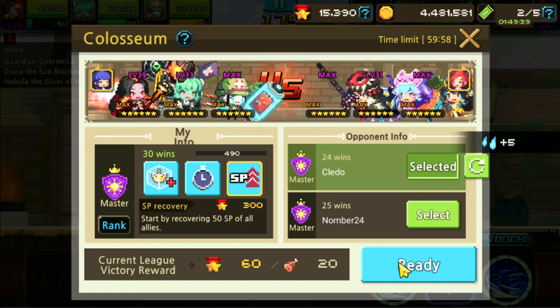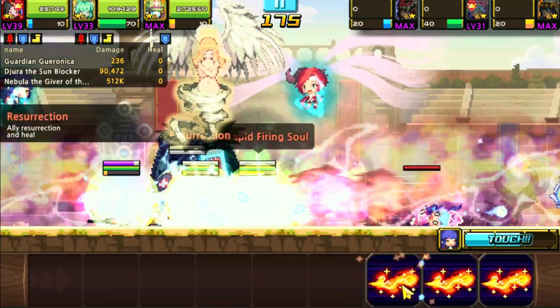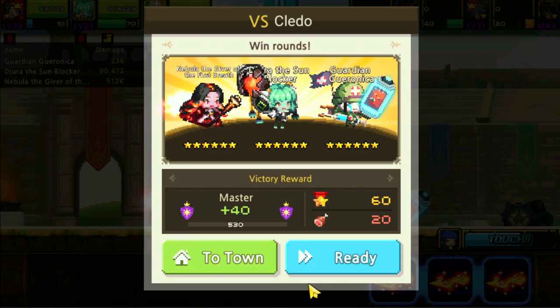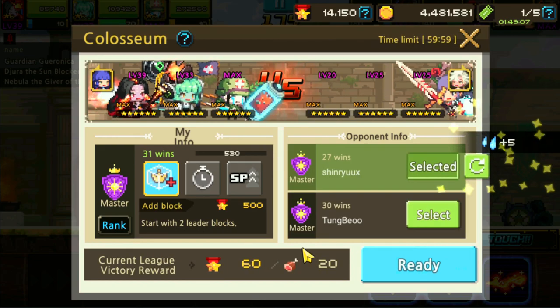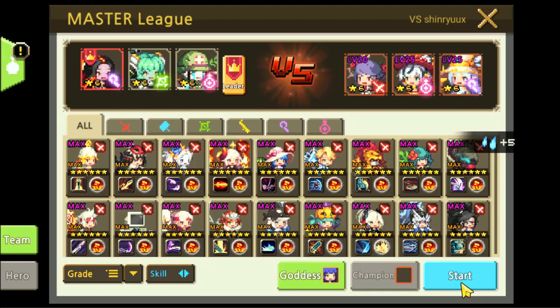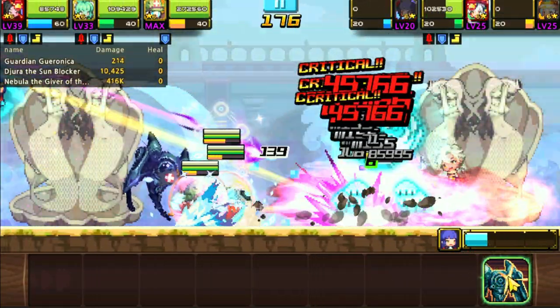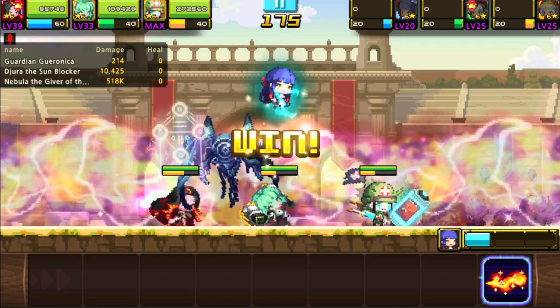Let's go again. We got Beast Warden — really strong hero if you guys don't have him yet. Wow, that Meteorite is so strong. I want to start with just 2 little blocks, a very cheap buff, to see if it still works. Three chain — oh yeah. Nebula is really strong for Colosseum.